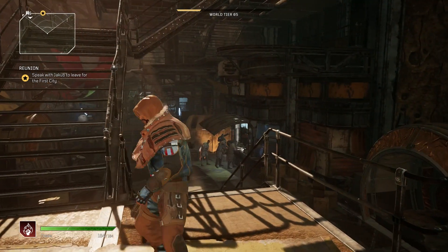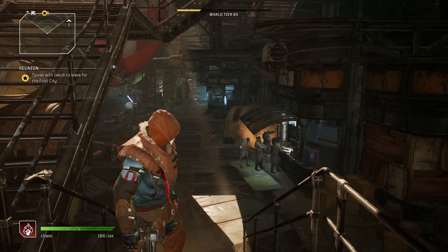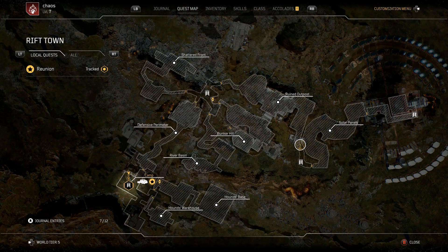You're going to have needed to do the intro and you'll need to be at the first base. Once you're here, what you're going to do is press your back button and you want to go to the quest map.